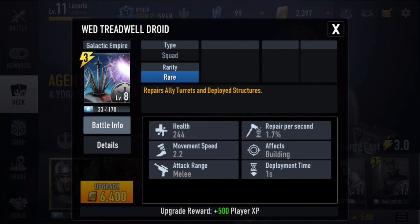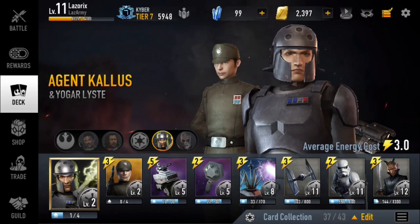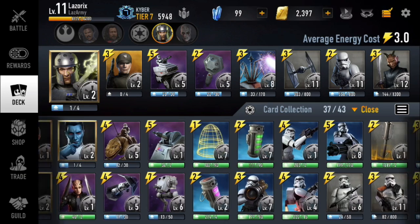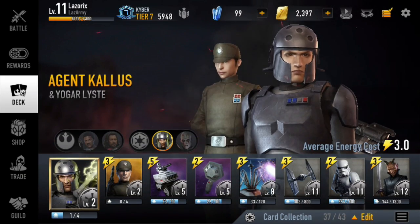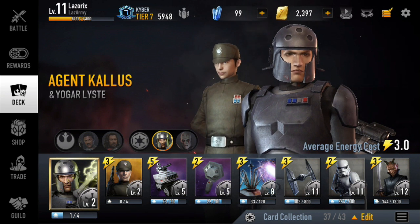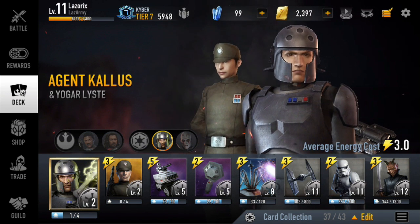I'm bringing along the Treadwell Repair Droid. You could switch this out if you want — like the Energy Net or the Dioxus Grenade — it can be changed out for other things. It's not necessary, but I like to bring it because a lot of times you get paired up against high level players, level 13 or 14, sometimes even 12. Lately I've been having a lot of luck getting paired against level 11, but just to be safe I'm bringing along the Repair Droid.